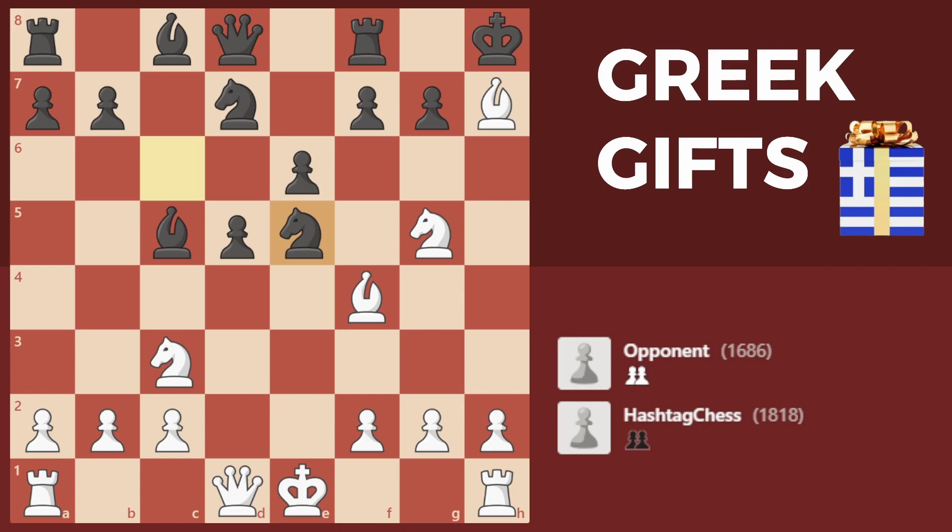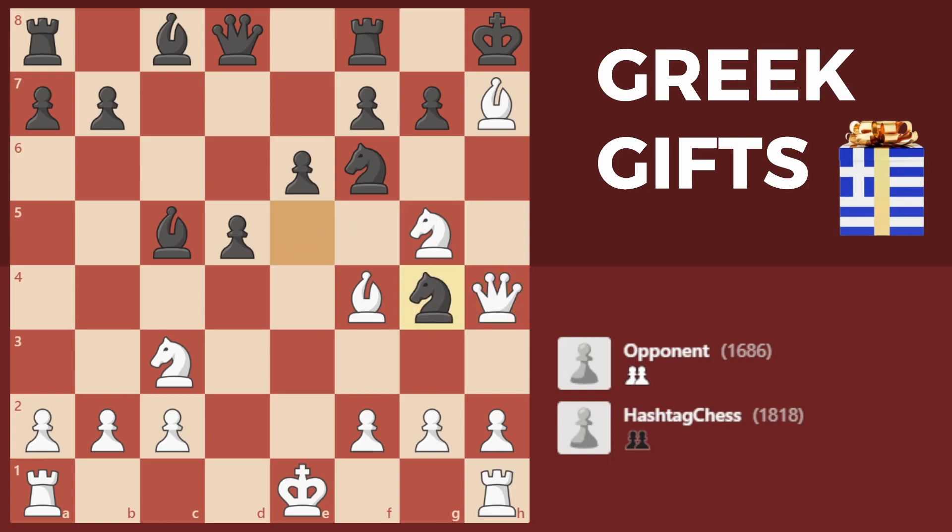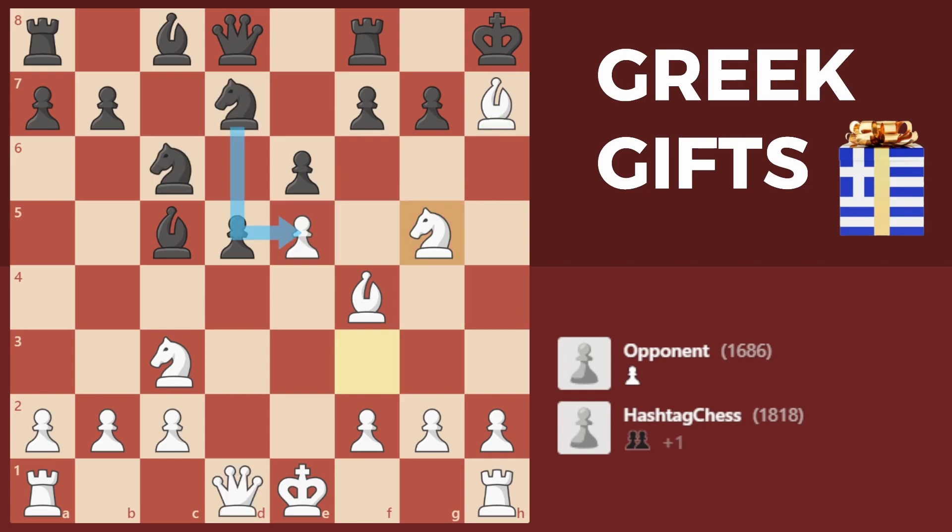If they had instead captured with the other knight, and I continue my attack with queen to h5 — it doesn't take a fortune teller to see that's my plan — we'd have the move knight to f6, which we don't have if we captured with the f6 knight. Knight to f6 attacks the queen and defends the h7 square. If I try a discovered attack it's unpleasant because I just lose my queen, and if I keep my queen on the h-file then a move like knight to g4 comes in. The idea with knight to g4 is threatening bishop takes f2, attacking queen and king simultaneously, and with the knight on f6 everything seems quite defended. The nuanced difference between taking with one knight versus the other is quite difficult to spot, especially in a blitz game, so you can't blame my opponent.